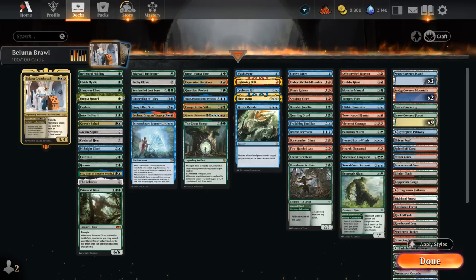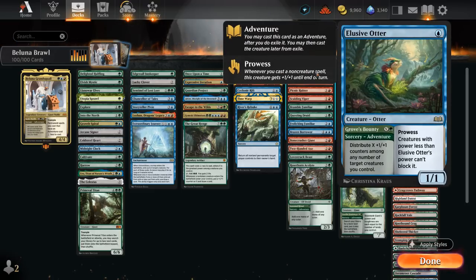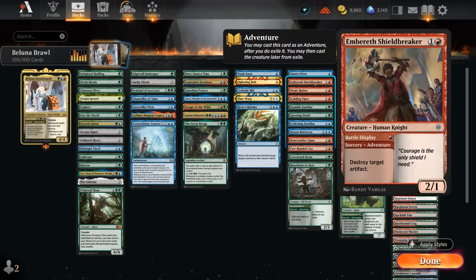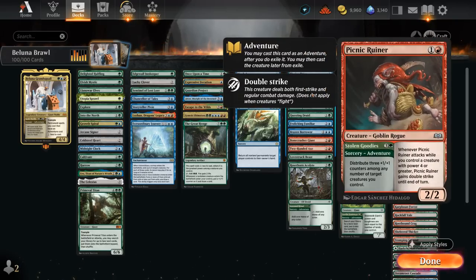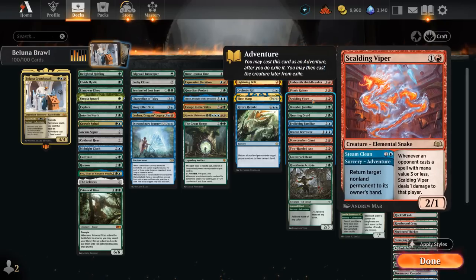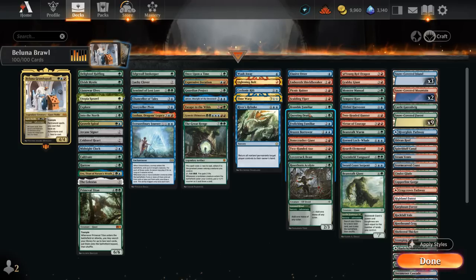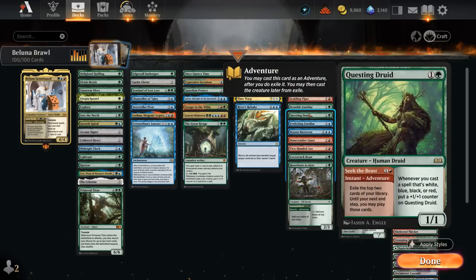Looking at the adventure creatures: Elusive Otter at one mana is often cast as a one-mana Prowess creature early. Shieldbreaker can blow up opposing artifacts. Picnic Ruiner can be cast for a single red with Belluna out. Scalding Viper bounces something with the adventure and then punishes opponents for casting cheap spells. Bramble Familiar is often just a two-mana ramp creature. Questing Druid lets us seek the beast for two mana — often during the opponent's turn — to untap with more mana and play lands and spells from exile, and gains +1/+1 counters whenever we cast white, blue, black, or red spells. Frolicking Familiar deals one damage to any target first and picks up +1/+1 counters until end of turn whenever we cast an instant or sorcery on a 2/2 flyer.